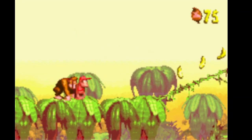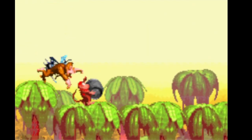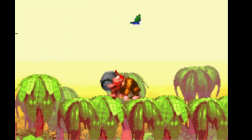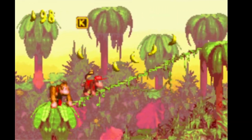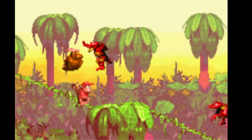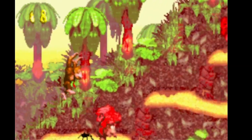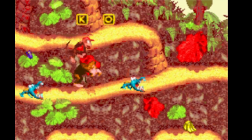This level kind of sucks if you're going for 100% completion, because there are five bonus levels. Real quick, this is a steel keg. We saw these as early as the first level, but this is the first best opportunity I have to actually show you what they do. You can ride them by bouncing them into a wall and jumping on top of them. They're pretty fun to use.